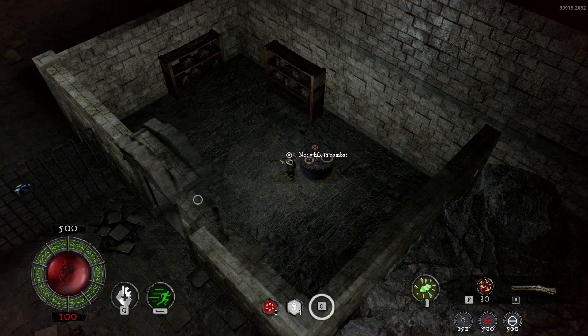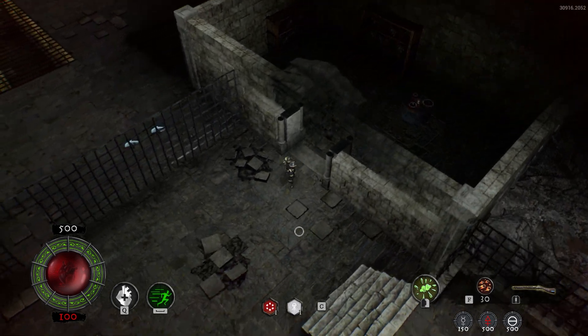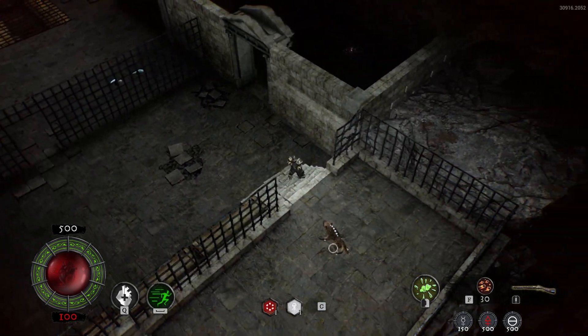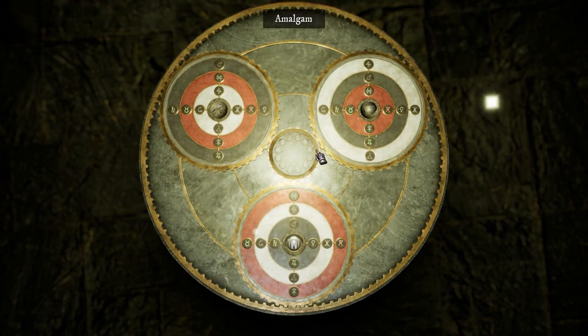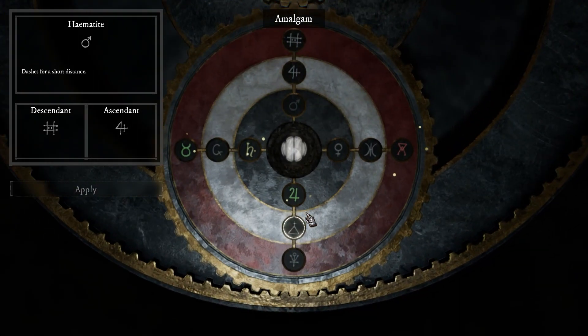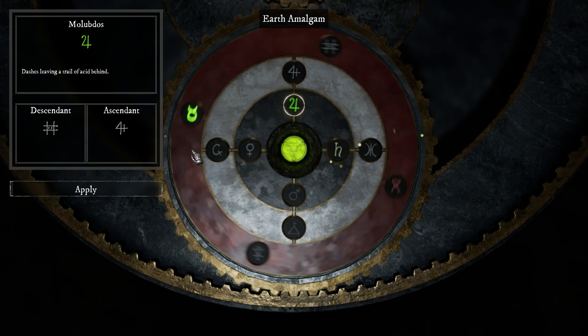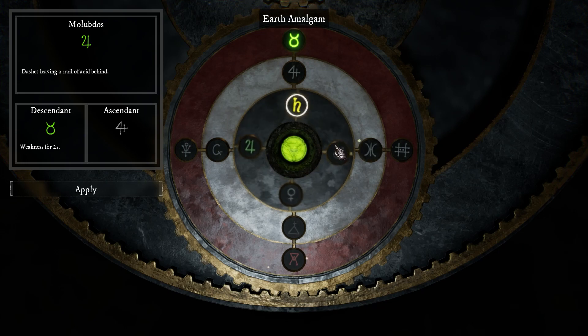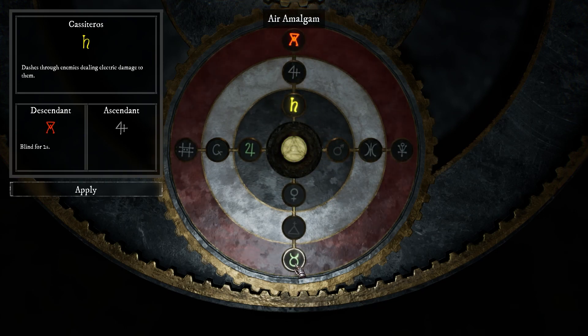I do like the alchemical customization system though. When you kill bosses, you get this essence, and you can use these essences on certain tables to modify your equipment, which is a cool idea. So you can modify your grenade to be an acid splash grenade, a flaming grenade, or a lightning grenade, and you can modify your dash to leave a trail of lightning behind you and things of that nature. You can even modify your laudanum shot to have a couple of different effects.